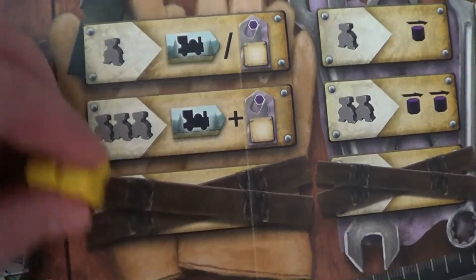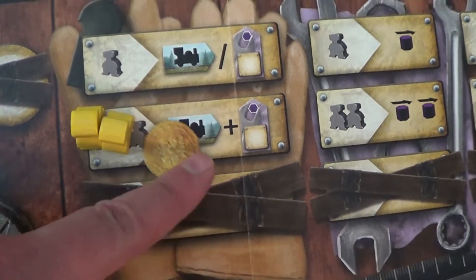There are some tips in the rule book, but I wanted to tell you a couple that I noticed. First of all, don't neglect the coins. Make sure you grab them up at every chance, because you get two coins by placing just one worker, and then you can use the coins as workers if you choose.